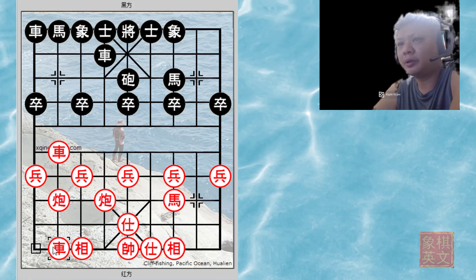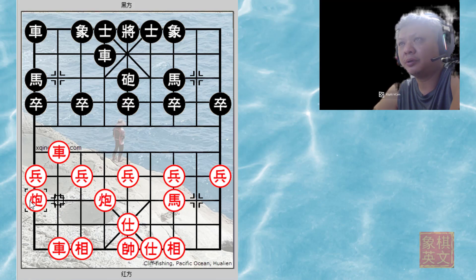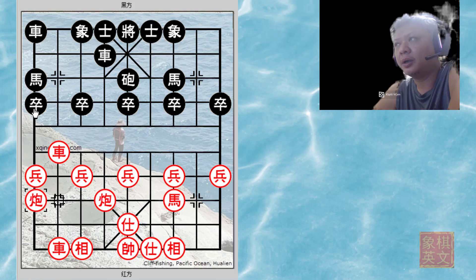Red captures the cannon as it will give check, and black will play h2+3. Now if h2+1 were played, red would still claim the initiative, preparing to play c9+4 as needed.